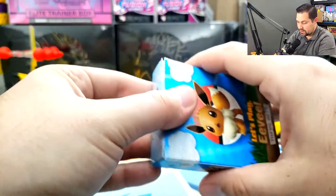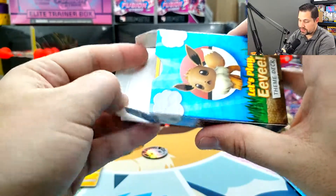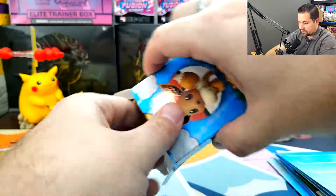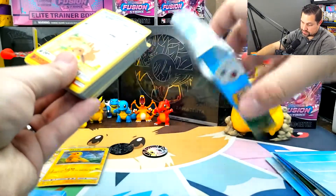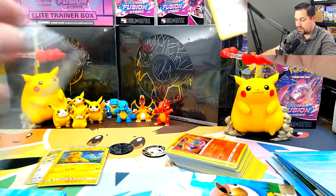Let's start with the Eevee deck. They claim you get a deck box, but it's like — yeah, you get cardboard. Okay, it is a deck box, it's a place to put your cards, that's fine. We're going to sleeve the holos — that's what we do. So let me sleeve the holos.